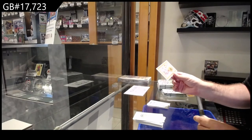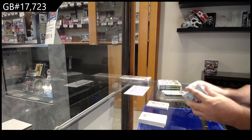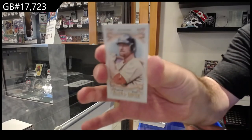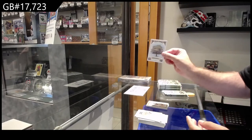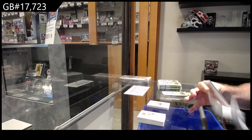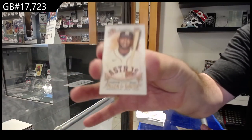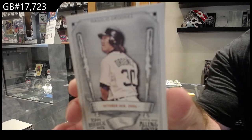We've got a Francisco Lindor for the Mets, a mini of Mark McGwire for the Cardinals, a mini of Alvarez for the Astros, and an Ordonez for the Tigers.